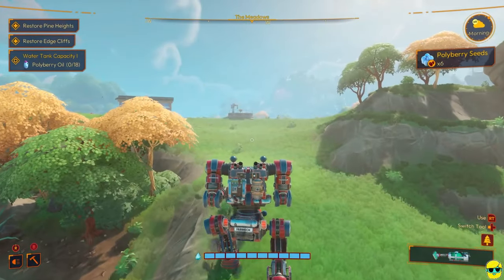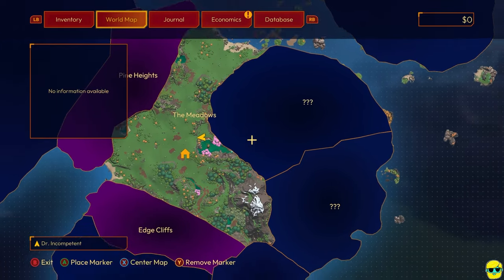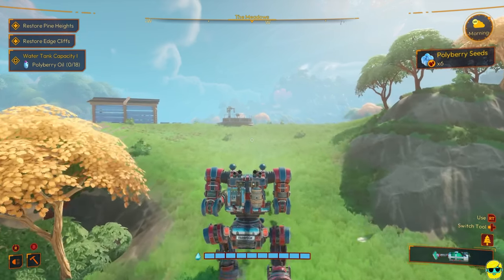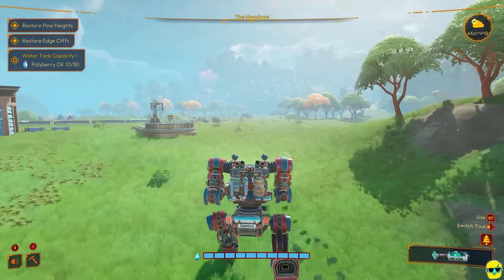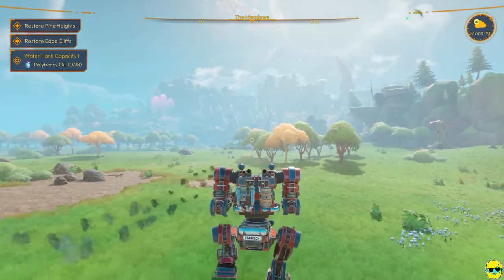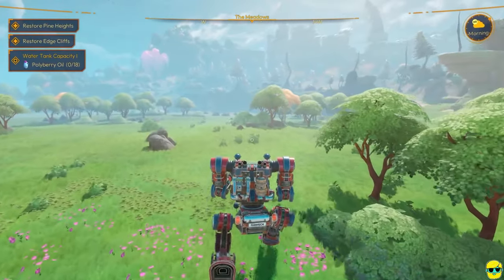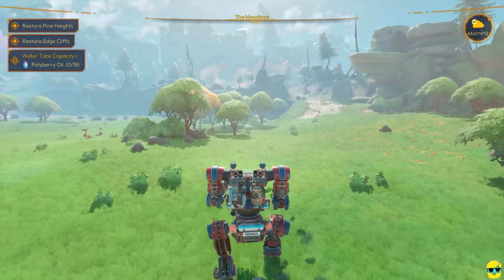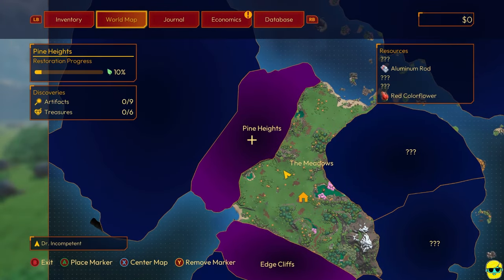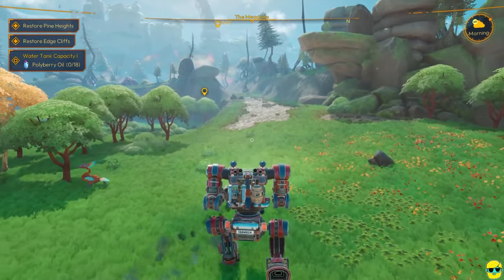So let's go on the map — we are here in the meadows. Let me show you, I want to go this way, straight to the north. So if you now look at the map, we're going to Pine Heights. I'm going to set my marker and you can see where we've decided to go.